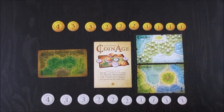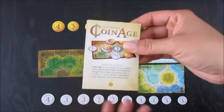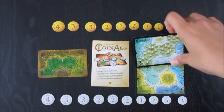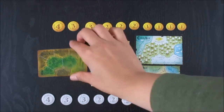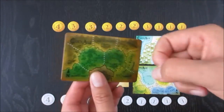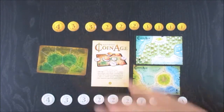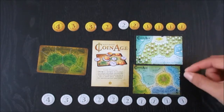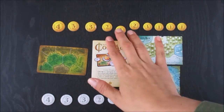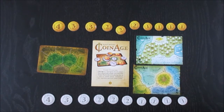This is everything that comes with Coin Age. You have the set of rules right here, which is tri-folded and double-sided — it's the size of a card, so you can easily put them away. The cards themselves are double-sided. You get two of them along with one card that's not double-sided but is a credit-card plastic type, so you can easily put it in your wallet. You also get different types of coins — they're all double-sided, and you get four ones, three twos, two threes, and one four for each player.